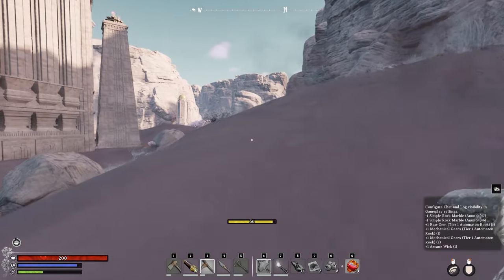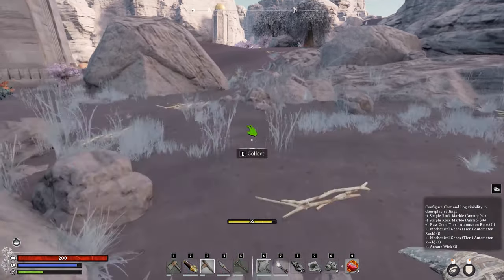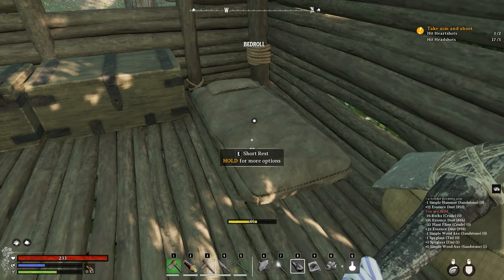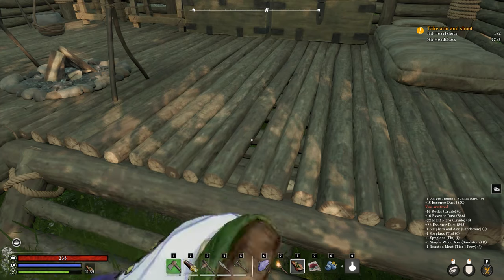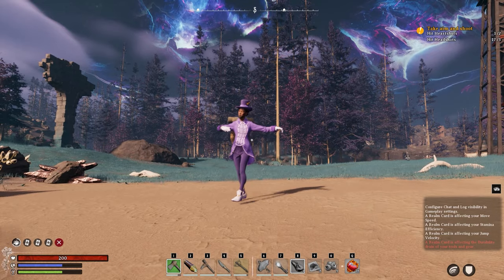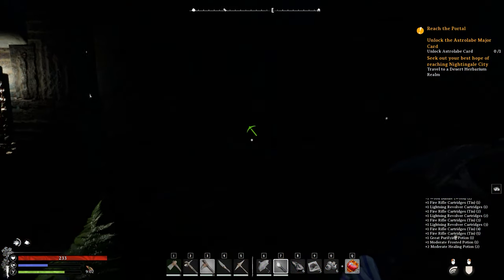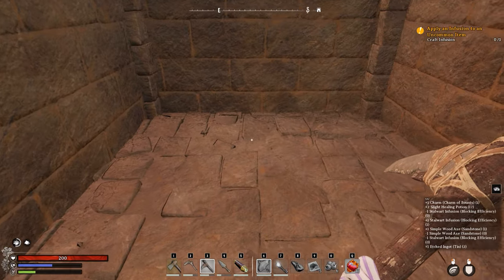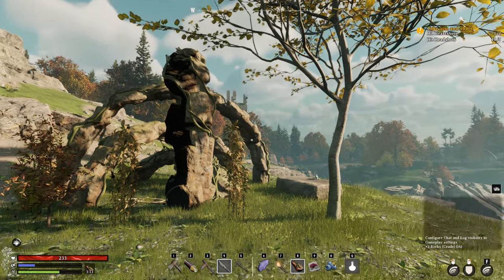A couple more small tips: hitting Caps Lock enables auto-walk, and hitting Shift thereafter adds a run — just be aware this still uses your stamina. You'll have more stamina and better regeneration the more rested you are, and short rests can even be stacked, so spam the E key until you feel energized. Hitting F5 puts you in third person mode without fumbling through menus. When roaming, look out for cracked walls — these often contain chests but can also hide the answer to a puzzle at a point of interest. And if you're sick of looking at whatever you're holding, hit the H key to put it away.